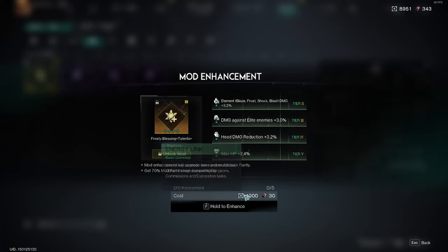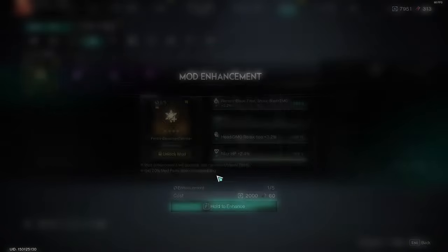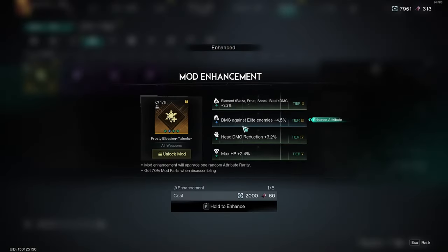You can enhance mods by clicking them — it takes some starlink and some mod items, then hold down F and you've enhanced them further. Once enhanced, you'll be able to see what level you're at and what the new enhancement is doing — whether it's better against elite enemies or great ones.